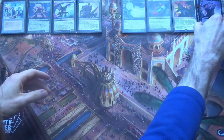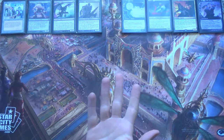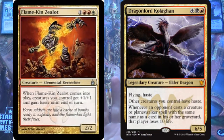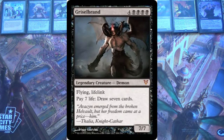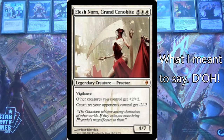Now, how does the deck win? Well, there are a few different ways that dredge typically does it. There's often a creature that gives haste, either Flamekin Zealot or Dragonlord Kolaghan. There's often an Ashen Rider, which exiles a permanent when it enters or leaves. There might be a Griselbrand for a way to draw through the rest of your deck, or something like a Niv-Mizzet, or whatever you'd like.